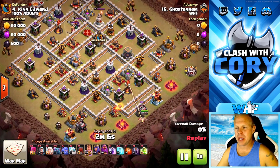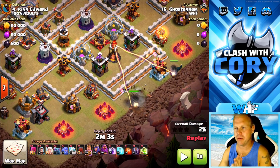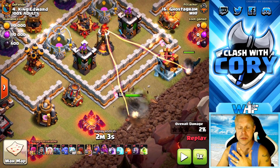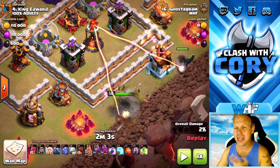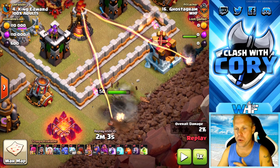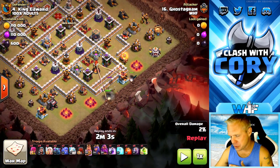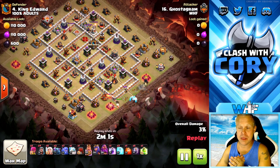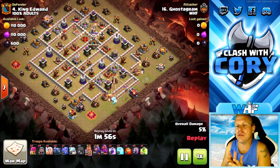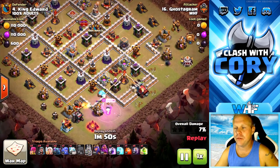Next, we got Ghostagram getting in on the Pekka Bobat action. Once again, we have this double wall space, but it's going to be used in an opposite way here. Pekkas aren't going to try and bust through two walls, and bowlers certainly aren't going to try to go through. So if you're going to enter in an area with a double wall space like that, you have to send the wall wrecker first. You don't want to send the Pekkas or bowlers until the wall wrecker has broken through the first layer wall, otherwise they will all try to walk around.